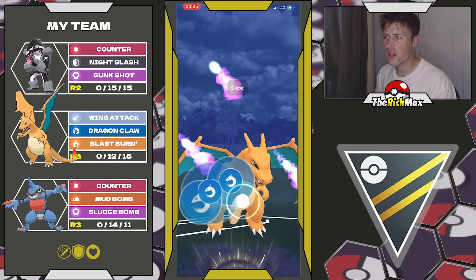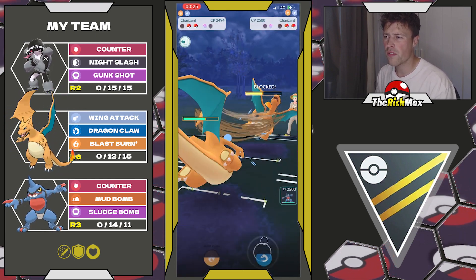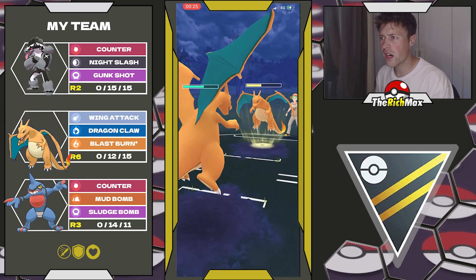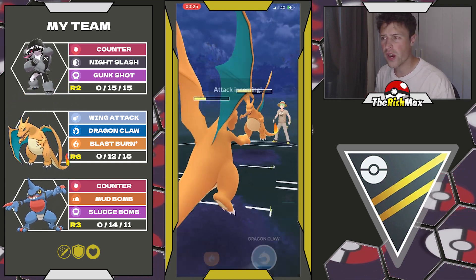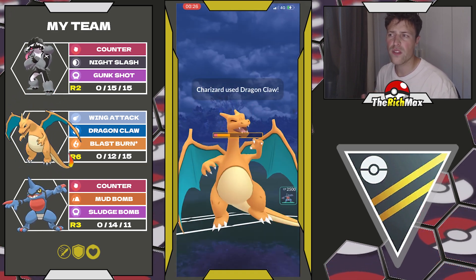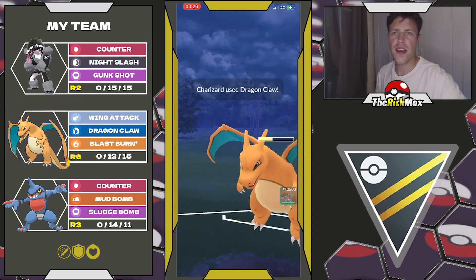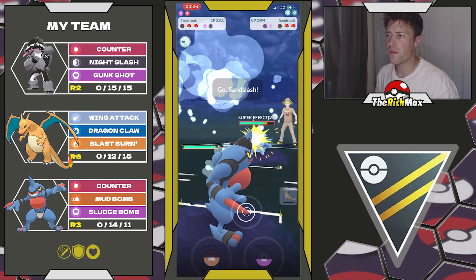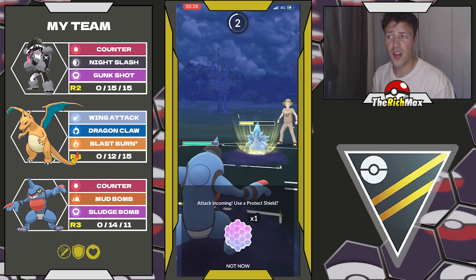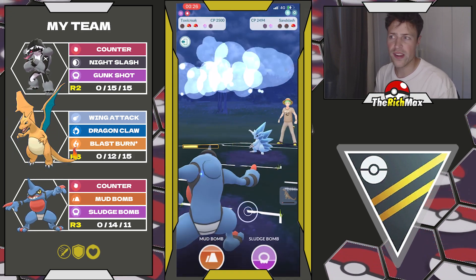I go for another Dragon Claw — they might shield here but it doesn't matter too much because I want to get the chip damage off. Even though we're down one shield we have the energy head start against the other Charizard. We will be able to survive one more Dragon Claw and put them in a range where we can finish them. They're a bit ahead on energy with their Charizard but they have something weak in the back against Counter — and that's how the ABA line works.